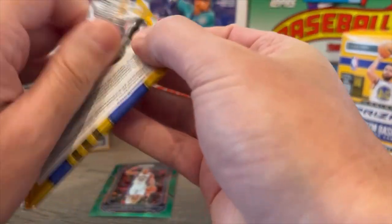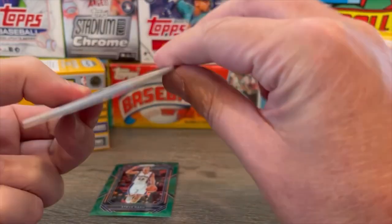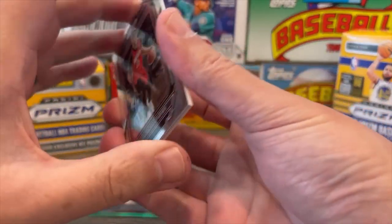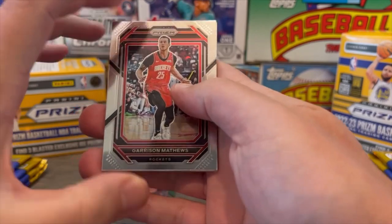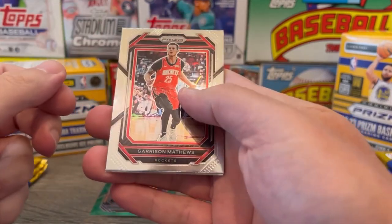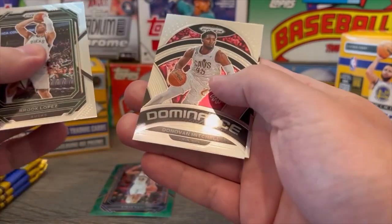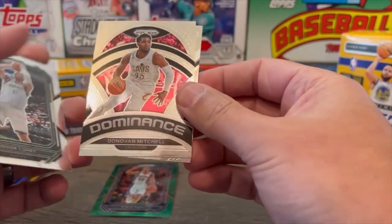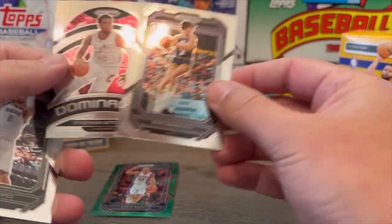Some inserts to kind of be on the lookout for that look pretty cool — Fireworks is one, Luck of the Lottery looked pretty sweet, and Prismatic looked real awesome. Let's see what we get in this second pack from the first blaster: Garrison Matthews, Brook Lopez, a Dominance of Donovan Mitchell, and a Pete Maravich. A Pete Maravich is pretty cool.